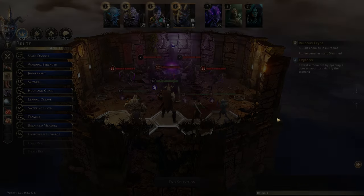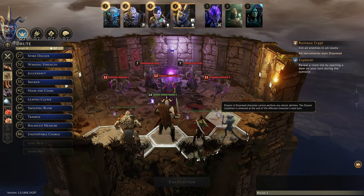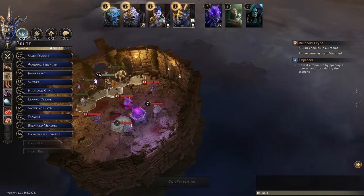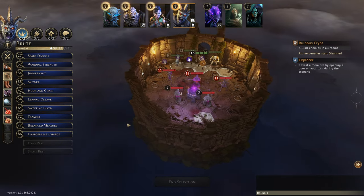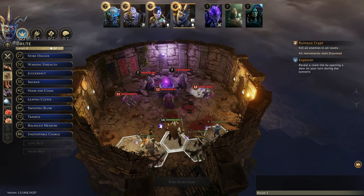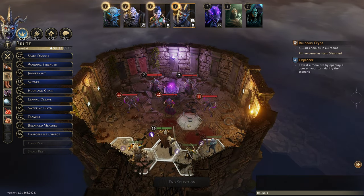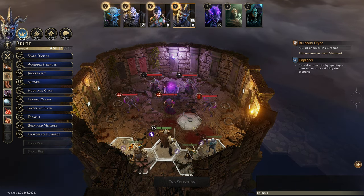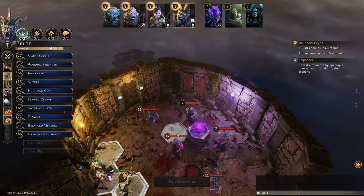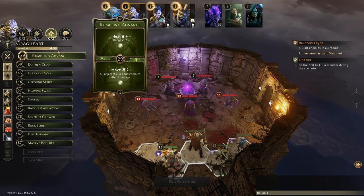We're having some kind of negative implied on us: kill all enemies, all mercenaries start disarmed. A disarmed character cannot perform any attack abilities — oh boy. We've got a small chamber on that side and a chamber on this side, and we cannot currently attack. The traps are damage four. I don't know if we can still shove — I'm sure Mindy can still mind control and move stuff.